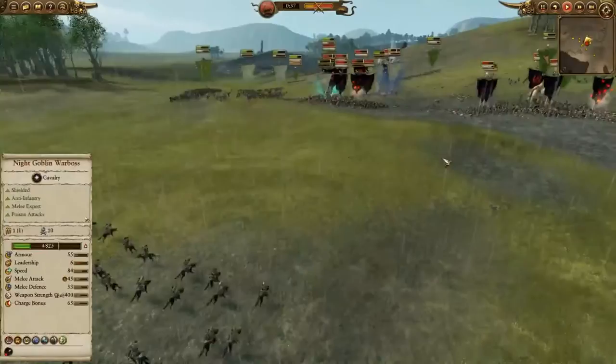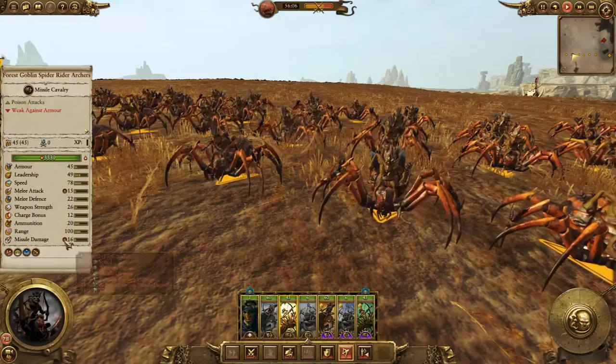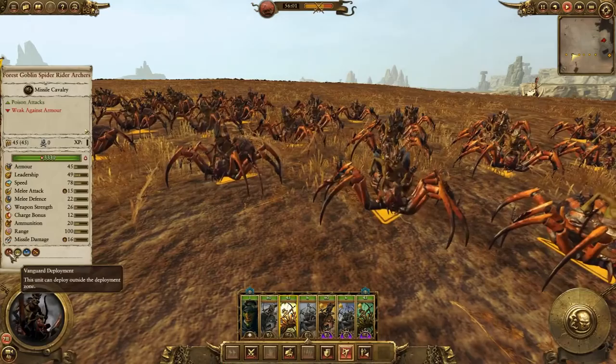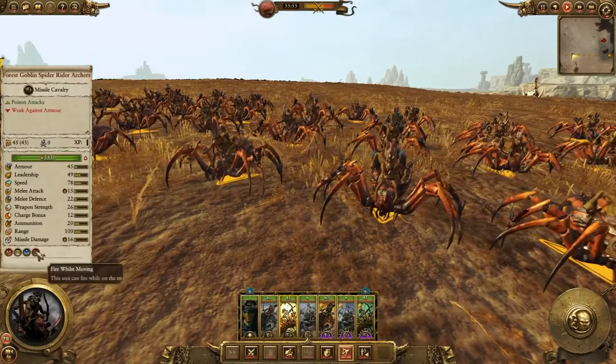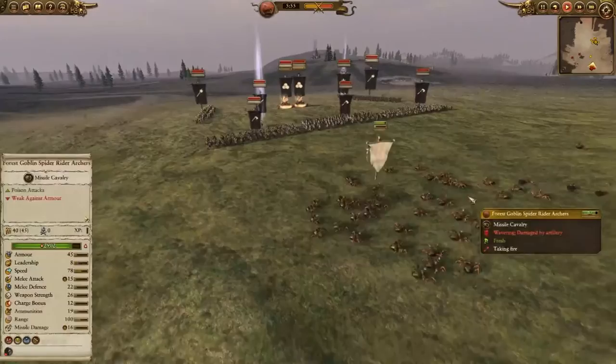Forest Goblin Spider Rider Archers are a lot more durable than wolfrider archers and are a lot better in melee thanks to both their higher stats and poisonous attacks, which makes them a lot harder to deal with. These guys also get both vanguard deployment and strider, meaning they can deploy in a much wider zone and can move through swamps and trees without slowing down. However, their overall ranged damage output is actually lower than that of wolfrider archers, because their projectile damage is basically the same but there are fewer archers in the spider rider archer squad.